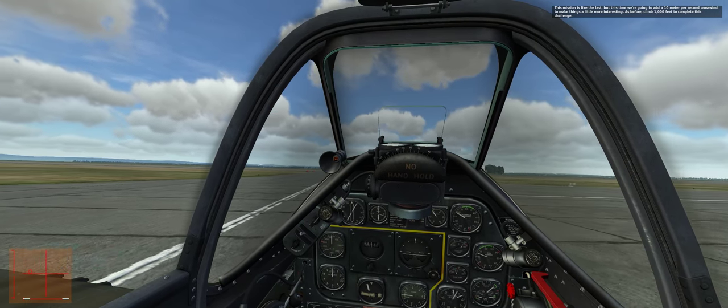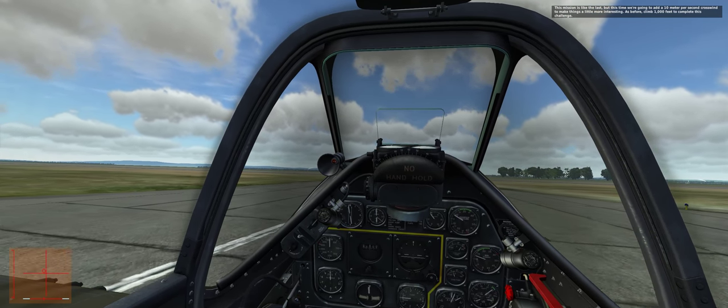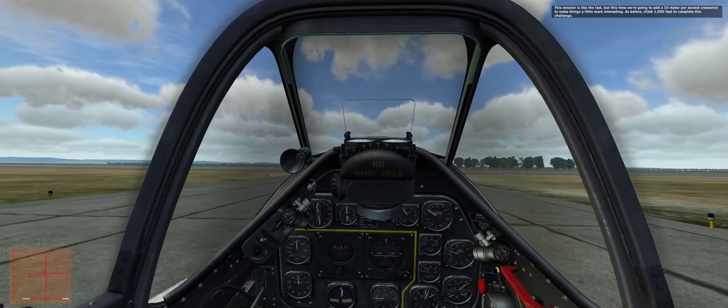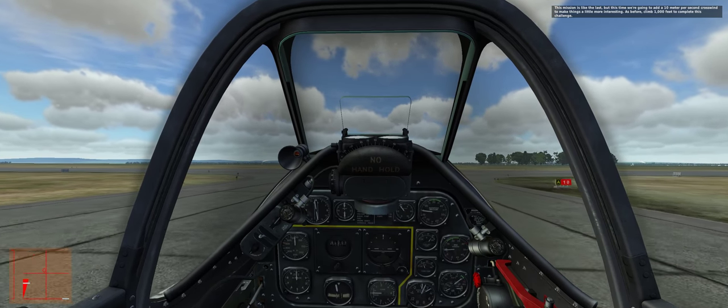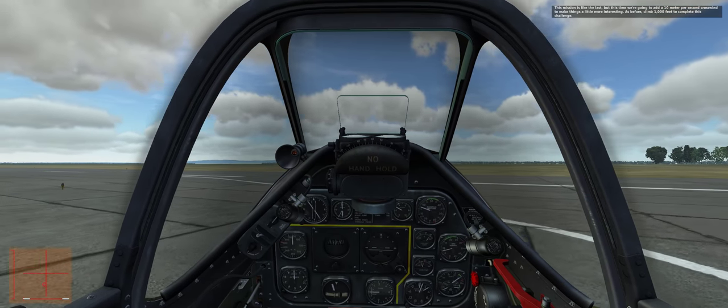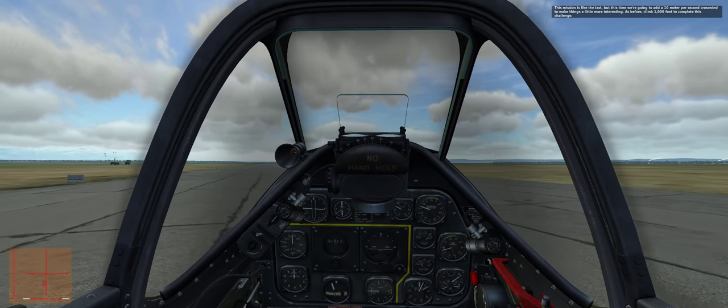The secret of doing this is to keep your stick back as you accelerate slowly and smoothly. You'll be dancing on the rudder to try and keep the plane straight, and also using a little bit of left aileron to prevent the roll to the right as you're taking off.